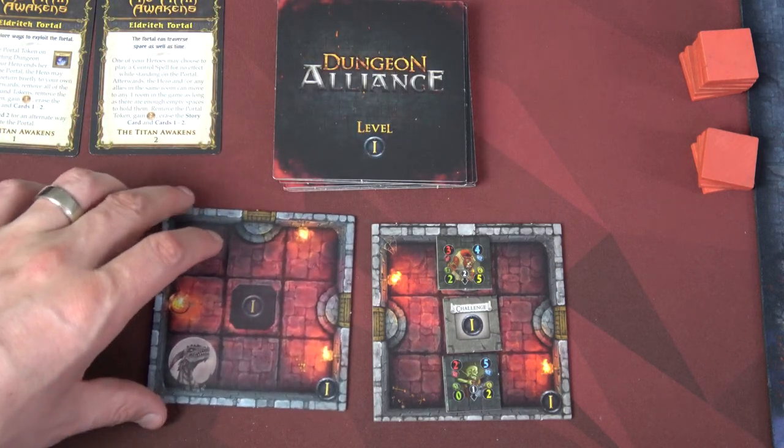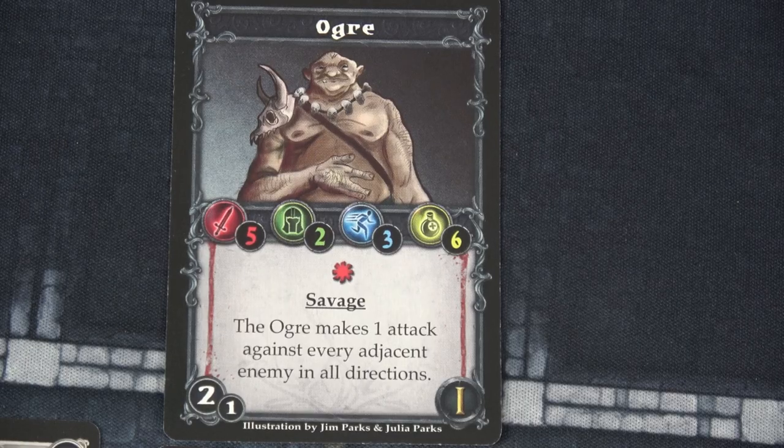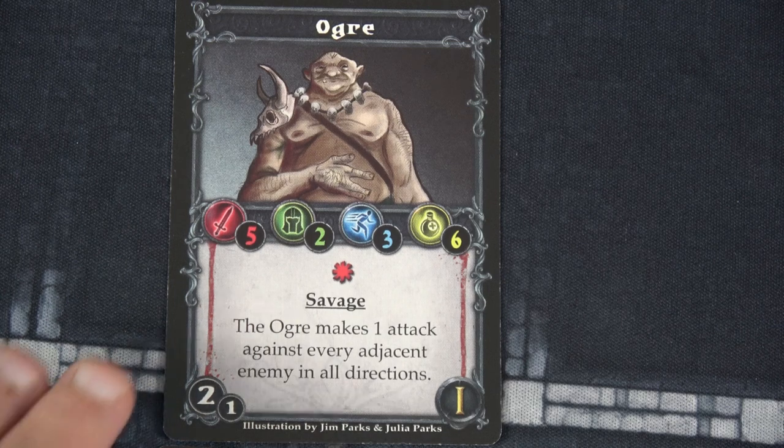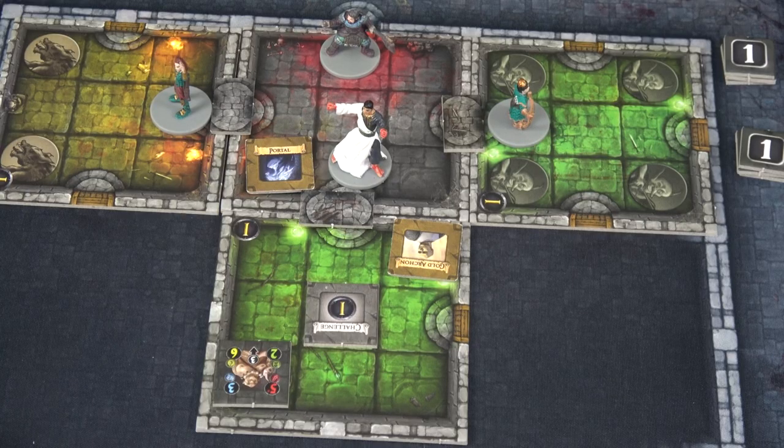We'll flip our next tile. We've got two red ones — that's going to be a Wyvern and another level one challenge token. Ogres are a bit savage — I don't think we saw one in our last playthrough. We have five attack total, two armor defense, three total movement, six health, and it makes one attack against every adjacent enemy in all directions when it attacks. Emanon's going to move into this room. We have to reveal this — okay, it's just a regular treasure chest, not even locked.